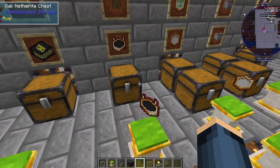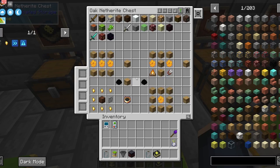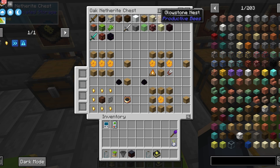It can be taken out whenever you want — just put the hopper underneath it and you'll get the bee. Next, you can check out the nests, nest locator, and the advanced oak beehive.